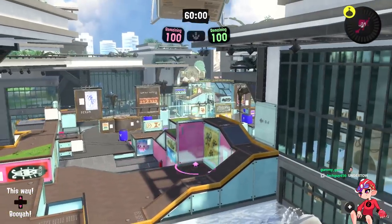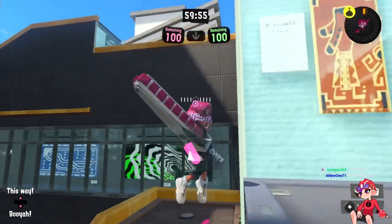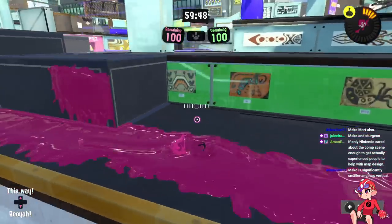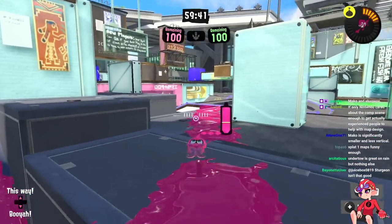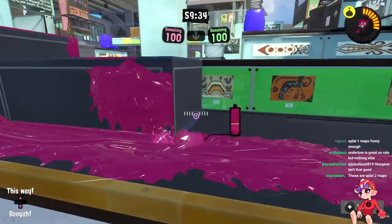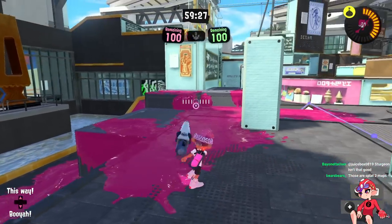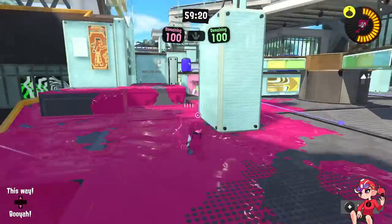It doesn't just have to be Flounder, it can even be smaller. Take a look at Museum. Museum doesn't have the same amount of flanks but what it has is this fast drop that puts you in good terrain. On zones you have this low ground here — this is really good stage design. I can drop here as a short range weapon and try to break over here. If they have a long range thing on top mid, they have a very small window to hit me.